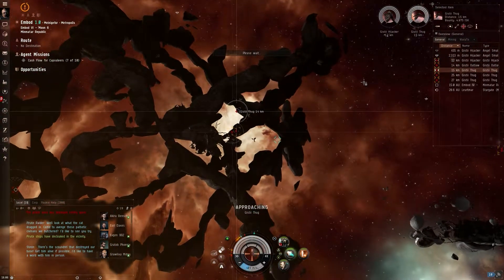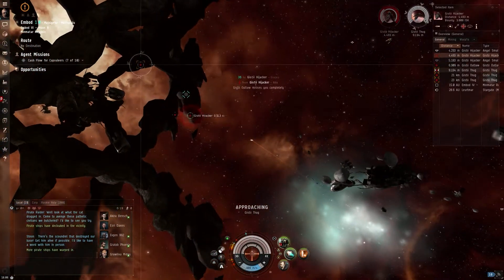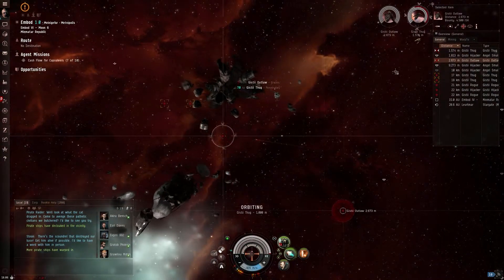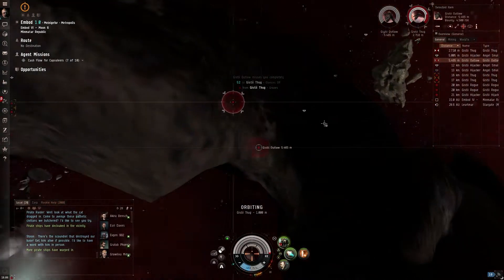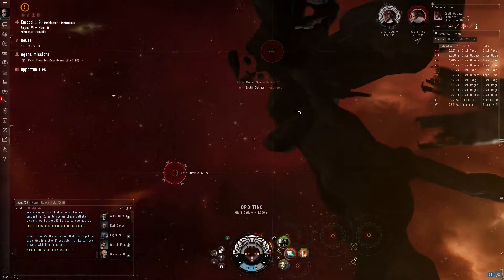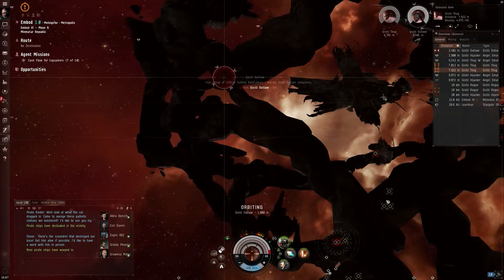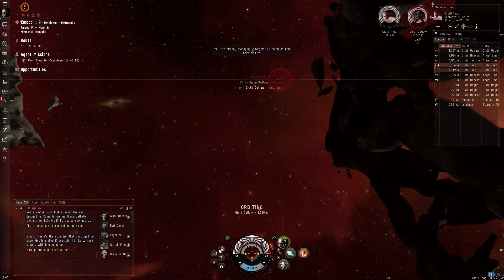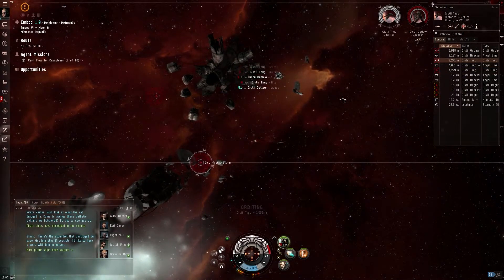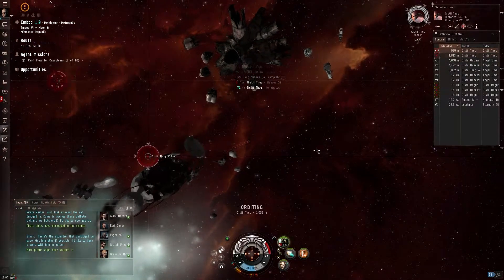Let's go. We're not taking any damage at all. Just hoping to get all of our shield gone and take some armor damage, but it looks like it's not going to happen. Probably don't even need this afterburner. We're just orbiting these guys. Got two more coming in. Let's head straight towards the other guy. I've taken a bit of damage now — good, finally taking some damage.